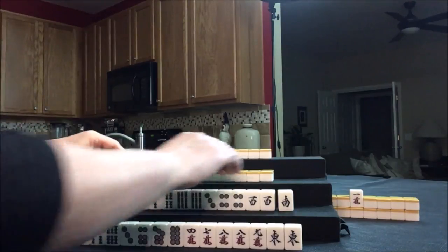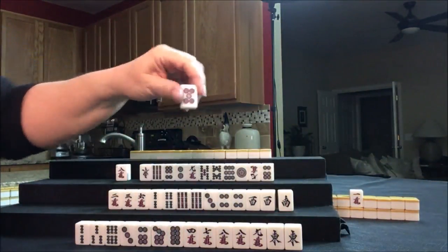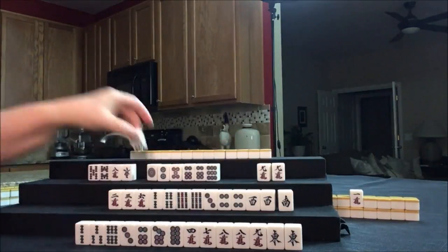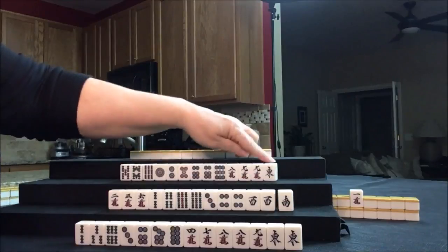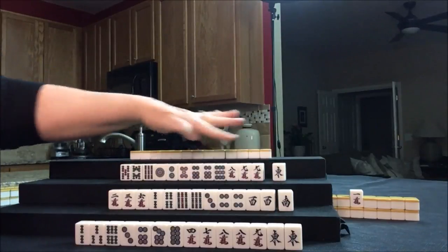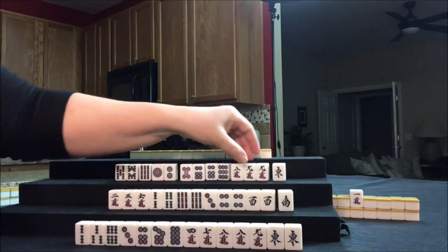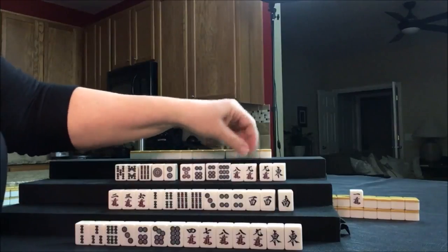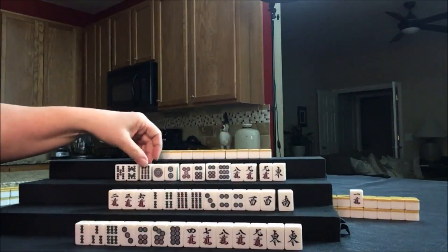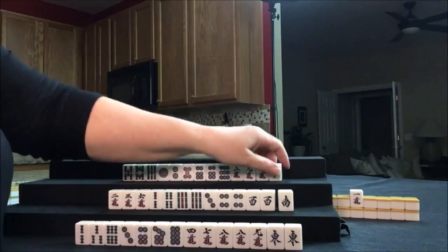Let's see what we can do for West. There's a red five — Akadora. One honor, two pairs, Chi potential. That's a pair or Chi potential. Probably I would play Pinfu here too.